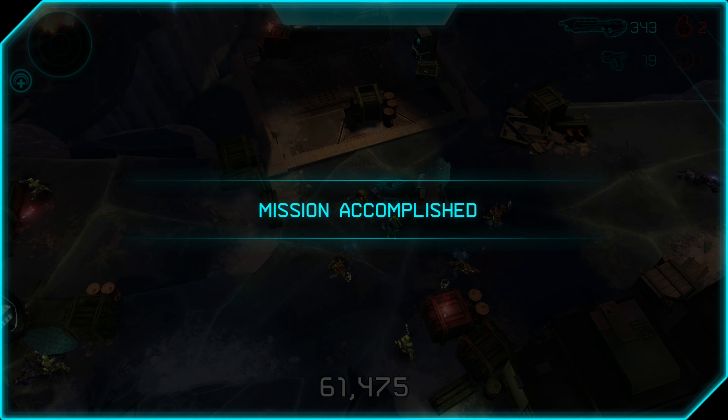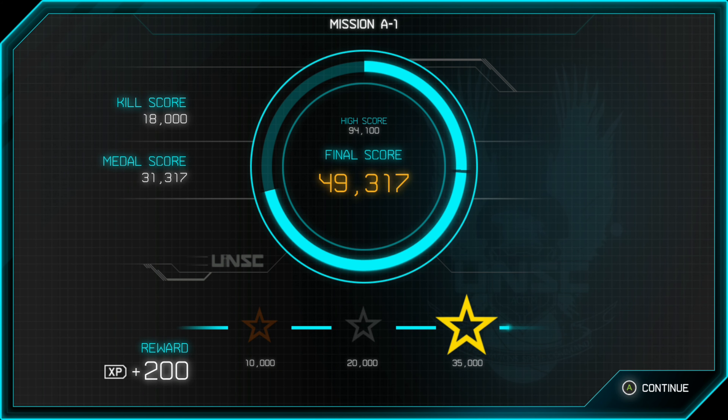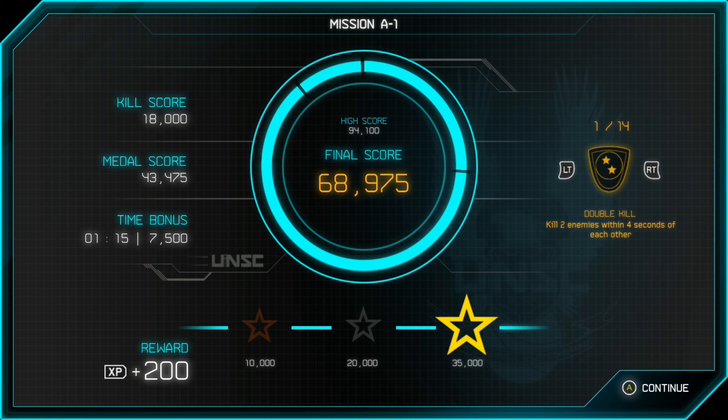We finish the mission, and in the post-game summary we can see we're going to get 10,000, 20,000, and then 35,000 for that gold star. Just to note, there are four different versions of this game. I'm using the Xbox One version to record these achievements, and the gold star thresholds do differ from version to version sometimes — so it's 35,000 for me here, but it may differ for you. The best way to get points is multi-kills, sprees, and time bonus is a factor as well — I got 7,500 for that. Finishing missions faster gets you bonus points.